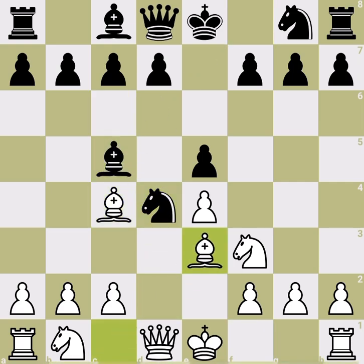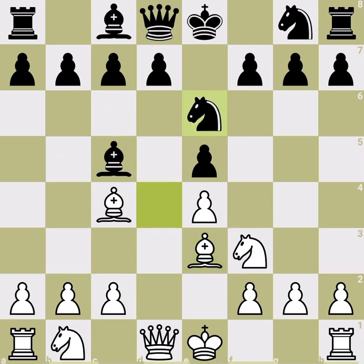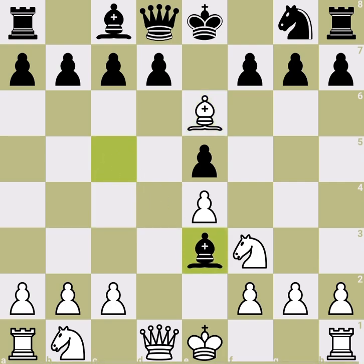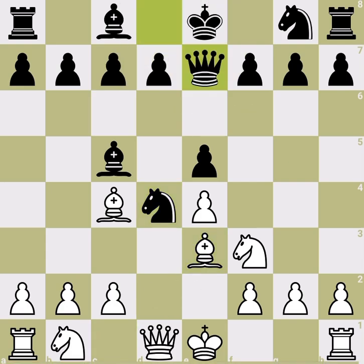Moving forward, in this position good moves for black are either queen e7 or queen f6. Black can also play knight e6 to defend the bishop and retreat the knight, but here white already wins the pawn — and it's not just the pawn, the bishop becomes defenseless too. After grabbing the pawn, black's structure is dead.